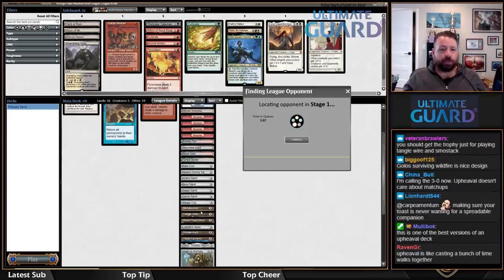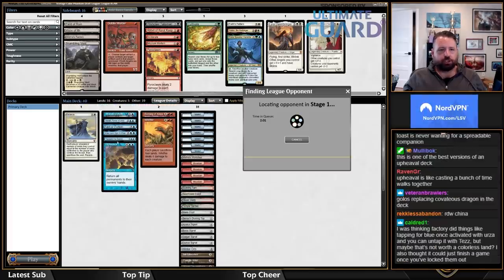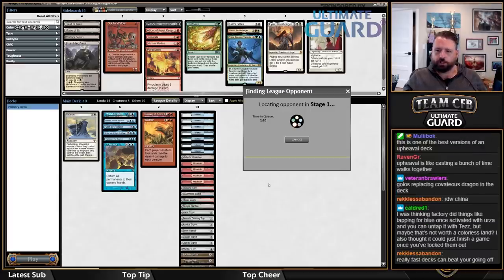Don't look at Upheaval as 'I'm going to bounce my Golos or Urza.' This is just Upheaval with tons of mana. Imagine I have a Dynamo and an Urza in play — I cast Upheaval, float enough mana to replay all my cards, and then they're just going to play a land and discard four cards and be done.